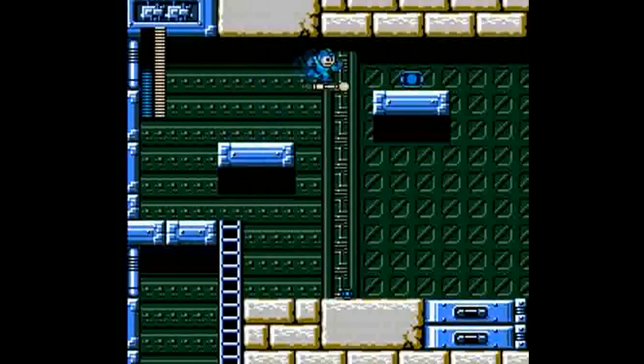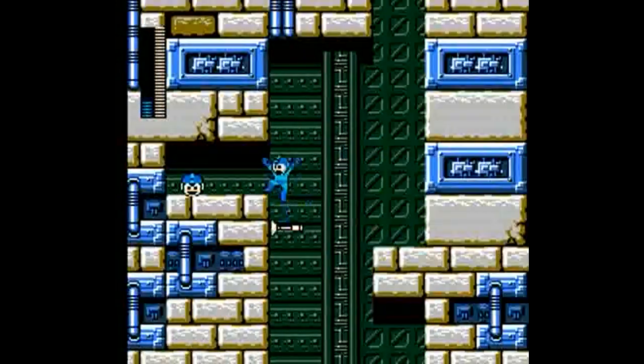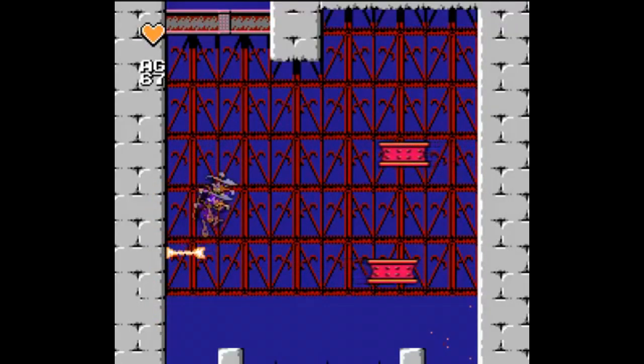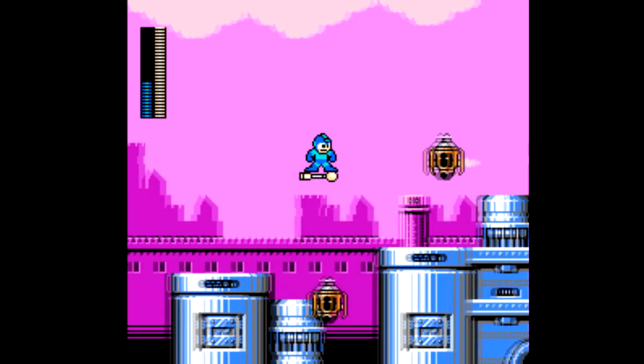Rush Coil got kind of a makeover as it's able to jump with you, which is pretty goofy. There's also the Super Arrow, which allows you to create your own platforms and scale walls. It can also damage enemies, so it's kind of like the arrow powerup from another Capcom game at around the same time, Darkwing Duck. You can also ride it in mid-air, which is a nice touch.